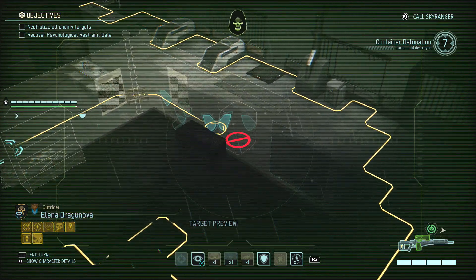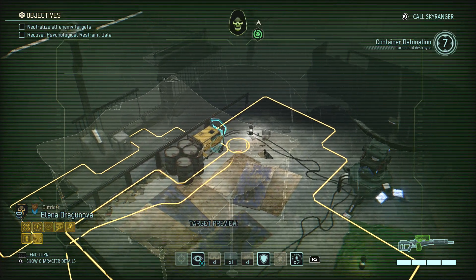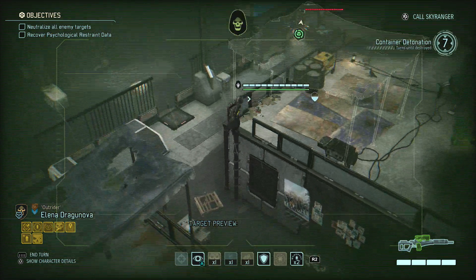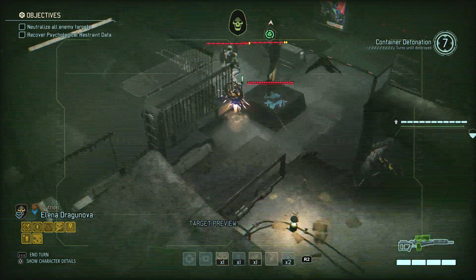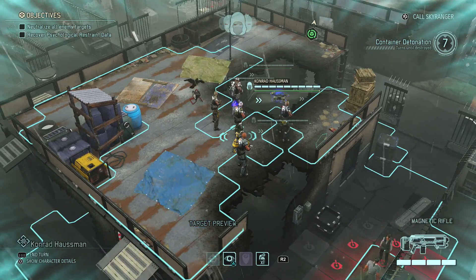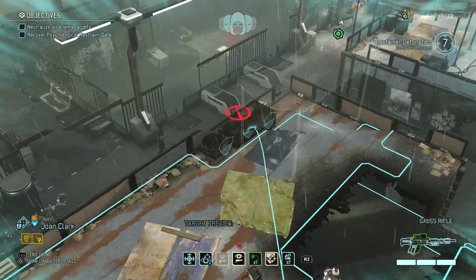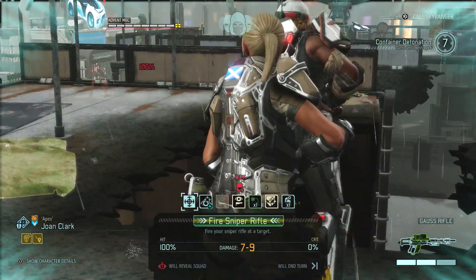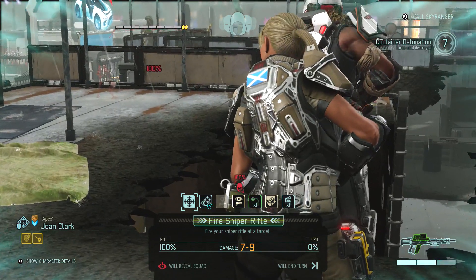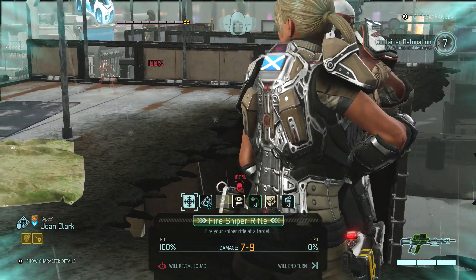There's no cover here. I do want to go onto the roof so I can see more. We're completely out of cover so we need to kill the whole pod if we want to initiate on this turn, but it would put us ahead.